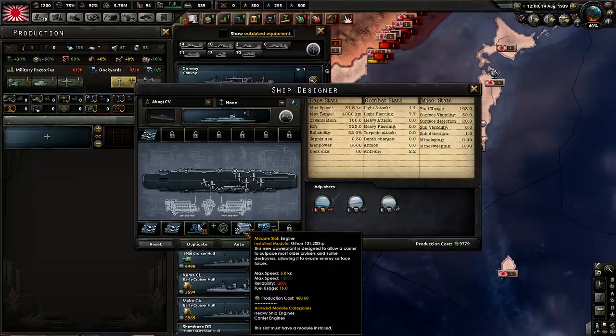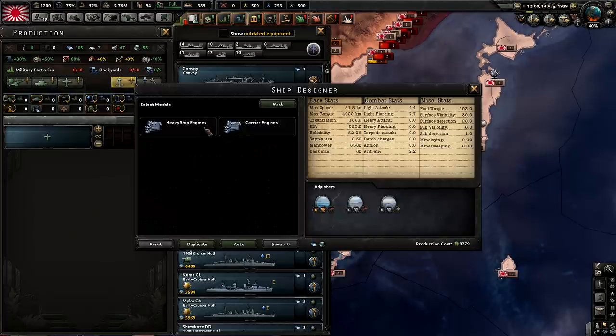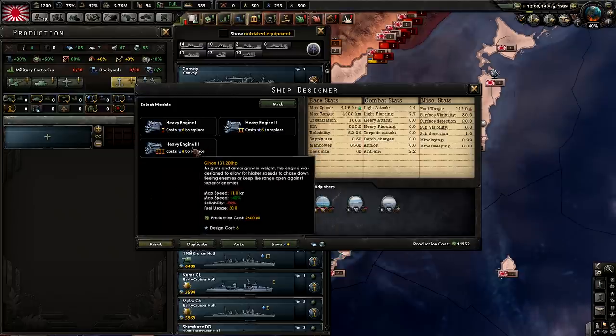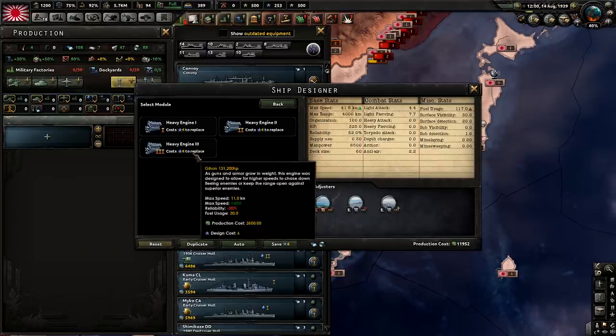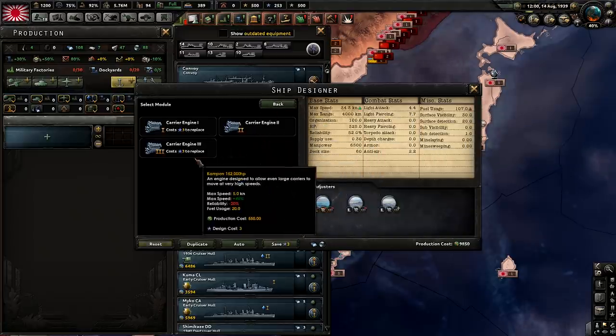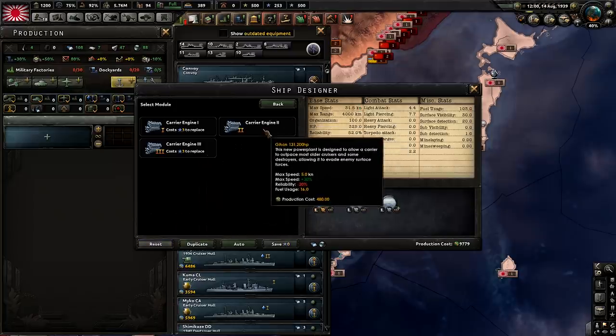Even the engine is as close as I can get. The actual engine was 133,000 horsepower. If we were to try to design this ship with the full engine, the production cost would skyrocket and the speed would be ridiculous. That's why I left it with a carrier engine level 2, because you can't really get too much higher and it's actually about as close as you can get to the 133,000.